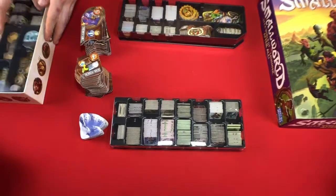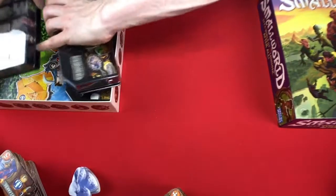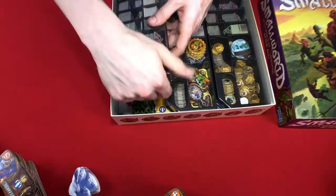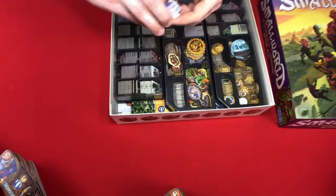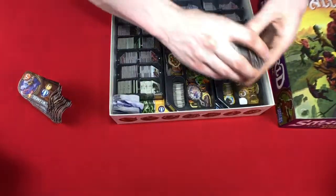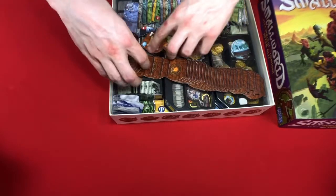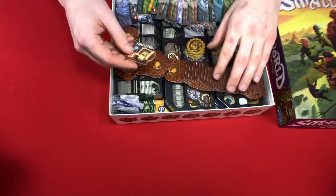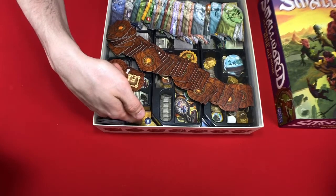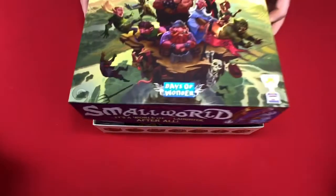I'm going to go ahead and move these out of the way and see how all of this will fit in here. And yes, it does all fit. I'll probably end up bagging these loose pieces so that they don't go all over the place — but then again, maybe I'll leave them so that I can shuffle them up. So there I've got all of the rule books at the bottom, then the boards, then all of the trays with all the tokens, and then all of the race and trait cards.